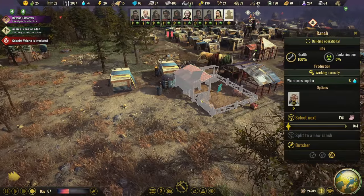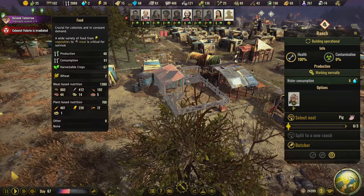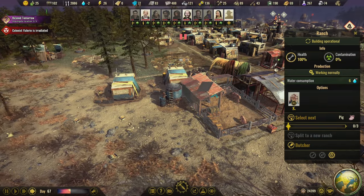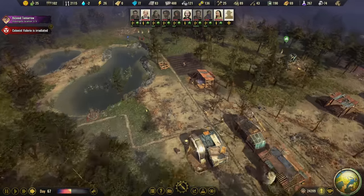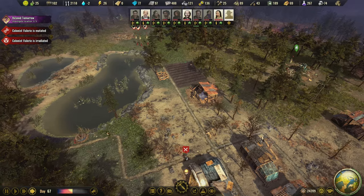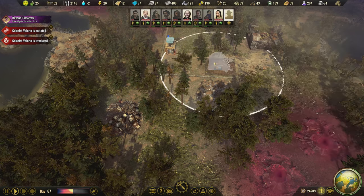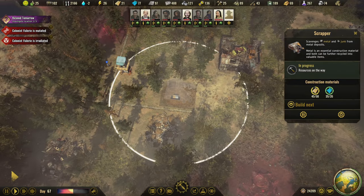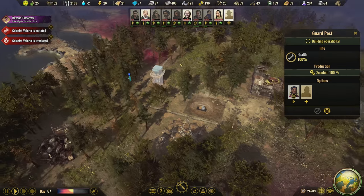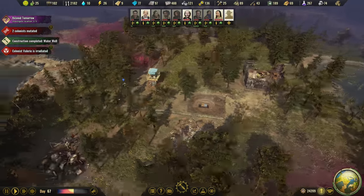The ranch is now going to use six water, so it's only negative two at the moment. That's good, and as soon as this well is built we can just let the pigs do whatever they want. This scrapper needs to get built, and then we're going to take advantage of all this stuff. It's kind of guarded by the guard post too, which is pretty cool — they have their own little guard post out this way.